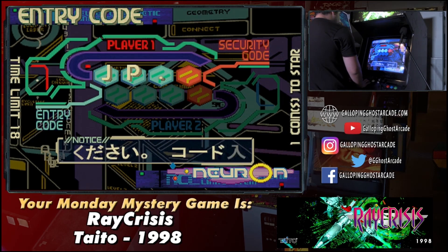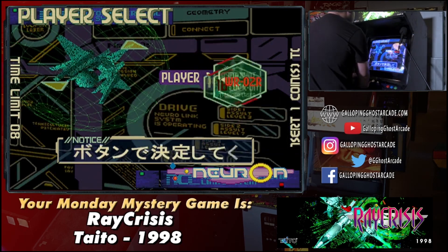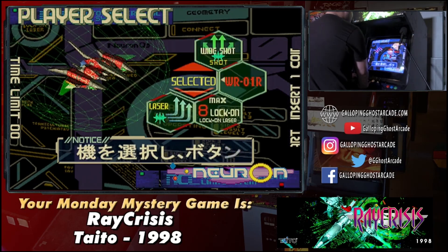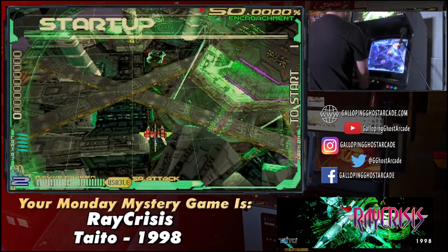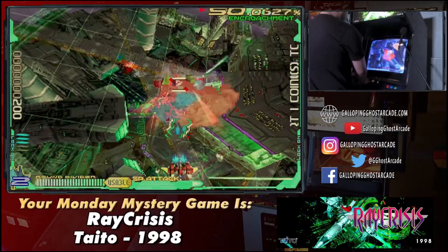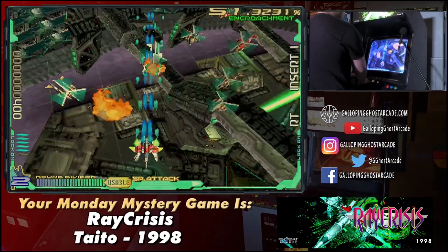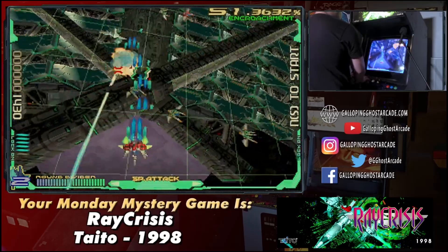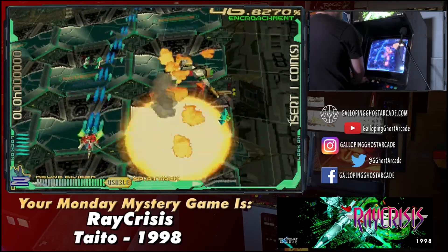Two ships to pick from — let's see who he goes with. We picked this board up out in Japan; it's definitely pretty rare. The red button is your regular shot, you can just shoot enemies with that. But if you're really focused on going for scores, you can use the second button. Once you see that spark of the reticle lock on, you can shoot.